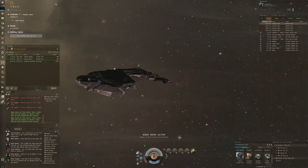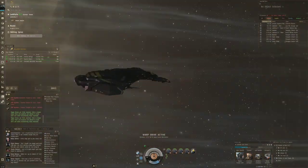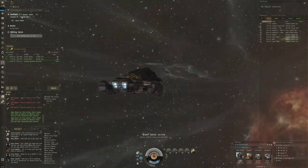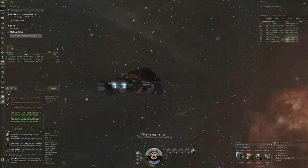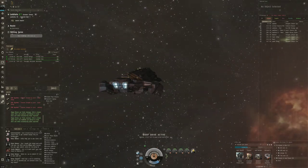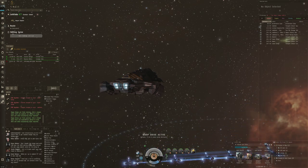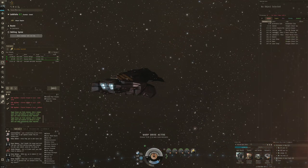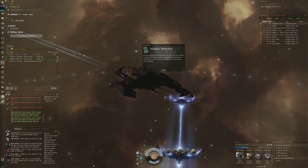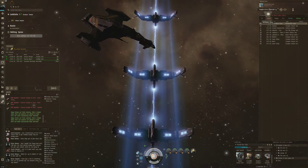Hi everyone, the Lone Wolf here, welcome back for some more EVE Online. In today's video we are continuing to take the turtle Gila through its paces, and this time we're going to try to tackle a Sansha Watch — not really a site I run often because the loot isn't that great, but it does have a lot of incoming damage, so I think it's a good challenge for this passive Gila.